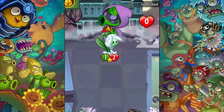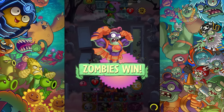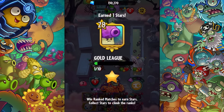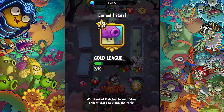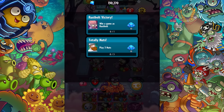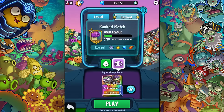Victory — I beat someone higher level than me. Oh man, that deck's pretty cool. Earned one star — probably got a bonus as well. Thanks for watching. I had a lot of fun playing with those three decks with Super Brains. Come back next time for more. Maybe we'll show off another strategy deck, or we'll see what the next event card is — I think the next event card is the Electric Blueberry.